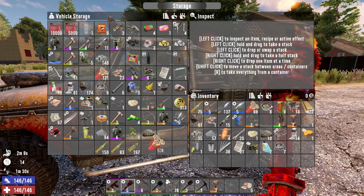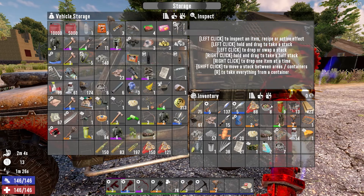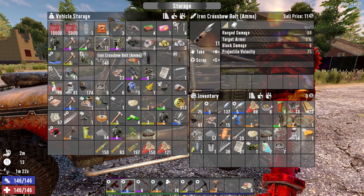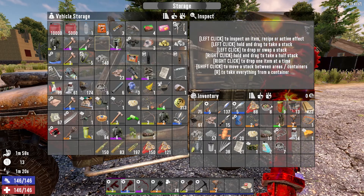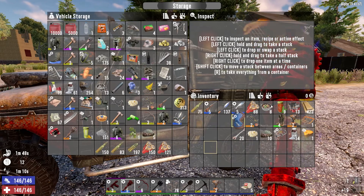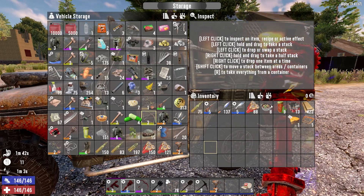Got some 9mm, got some shotgun ammo. Although some of this is actually mine that I was going to put in the horde base for tonight. Crossbow bolts I'm not using, so I may as well just scrap those. The car is now full — how about that.